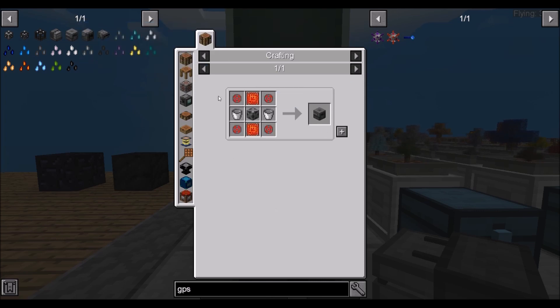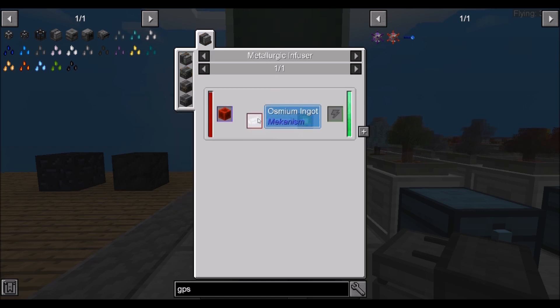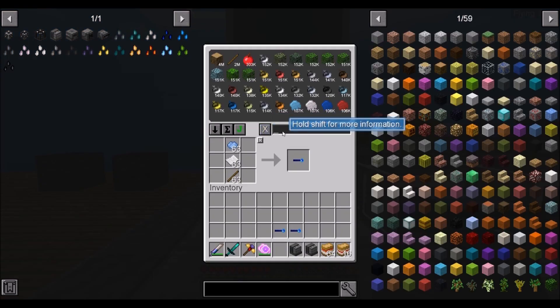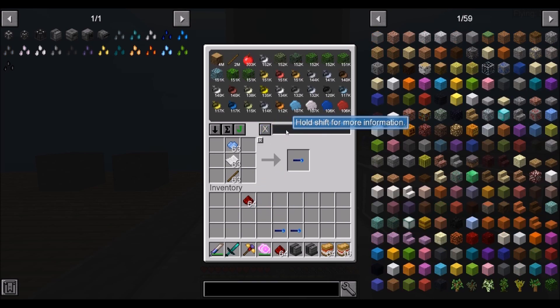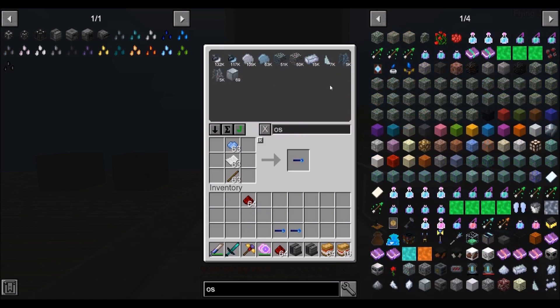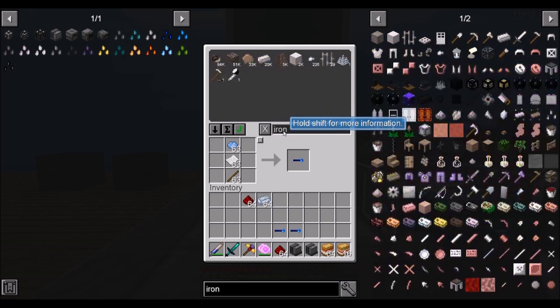We're going to need some circuits to get started. To refresh my memory, we're going to need basic control circuits, which is redstone and osmium. I'm going to grab some redstone — a stack of that — and some osmium. We're going to grab a stack of osmium and a stack of iron. So we're going to go ahead and get these circuits all made in advance.